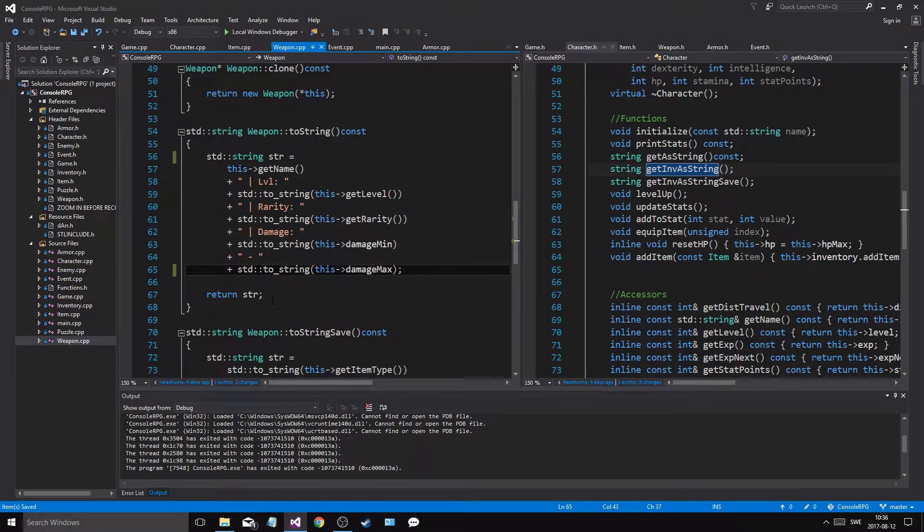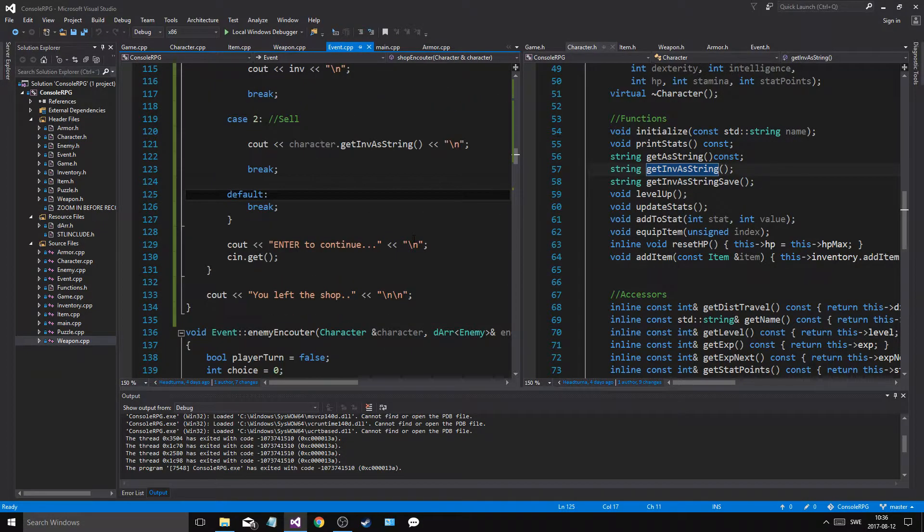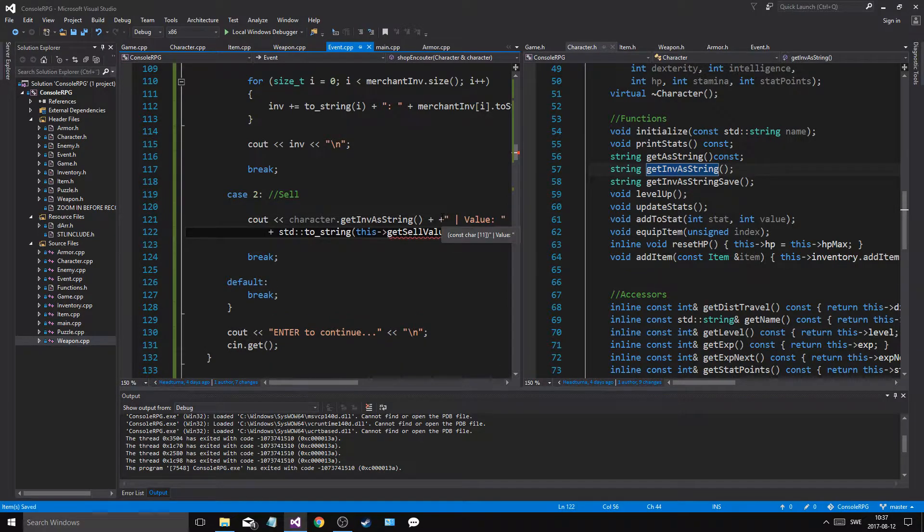And then, in the shop, I'm going to add the sell, because this is where you want to actually have the sell value come out — you want to see what it is. So plus value, and then toString, character...